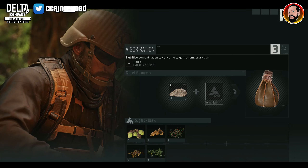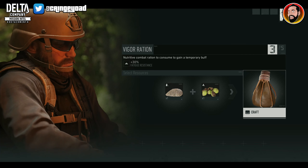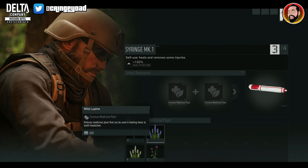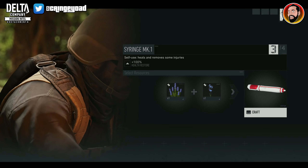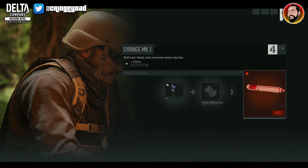There isn't just the eating side of things when it comes to crafting. You can also craft other medical items and weapons as well. Like here we can craft a Mark 1 syringe using some of the flowers that we've found throughout Aurora. This is really handy, especially if you're out and about, you've had a tough battle and you've run out of healing items — if you've got a few plants on you, you can craft them.